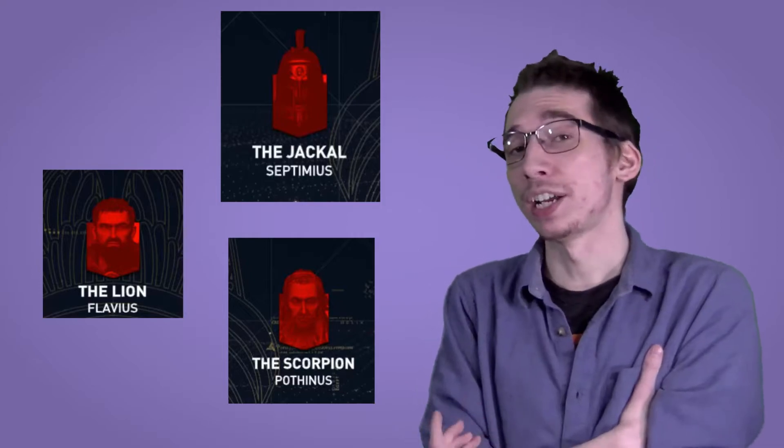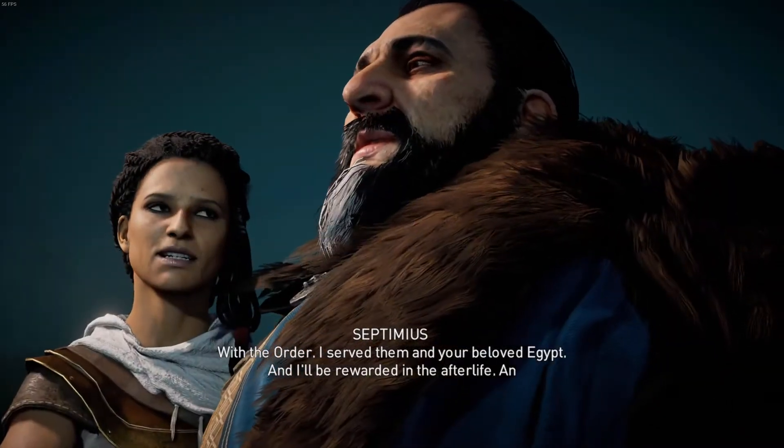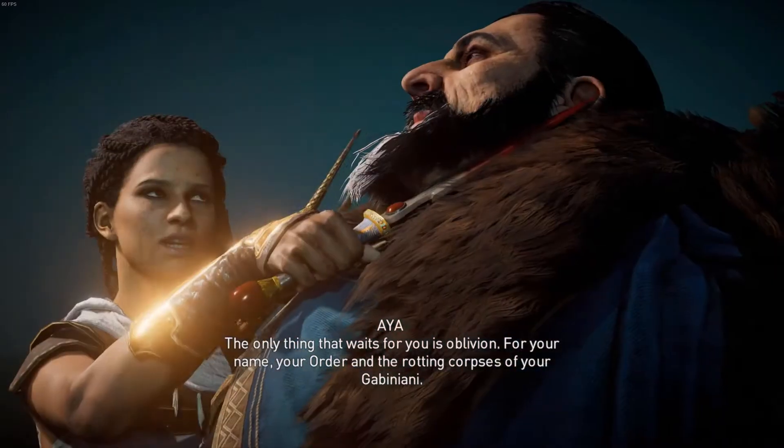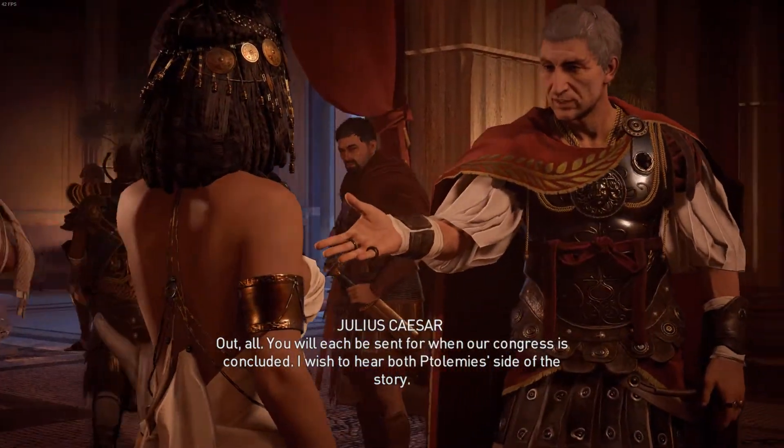These last three members of the Order — the Jackal, the Lion, and the Scorpion — I don't know who they are or why I should care. They're introduced pretty late in the game to be the main villains. It's kind of implied that maybe they're the founding members of the Knights Templar or Abstergo, but the game doesn't really tell you much about them — just that they're bad and they have the orb. To me, the game really feels rushed and hurried. My unsolicited suggestion would be to cut the filler bad guys and flesh out some of the others — maybe Flavius the Lion since he seems to be the main villain, or is Caesar the main villain? It's just so confusing.